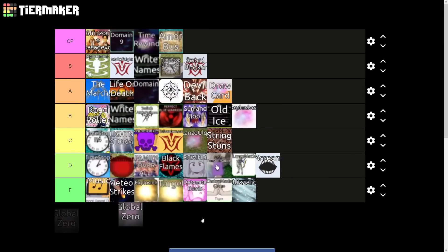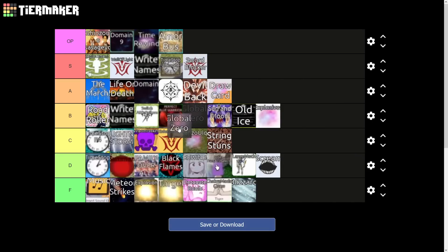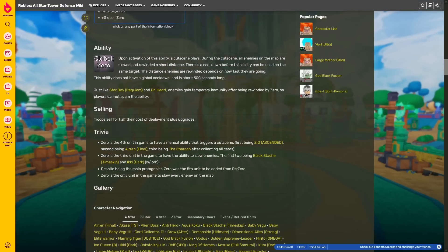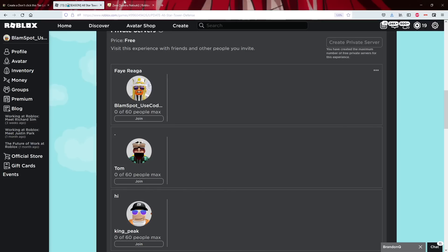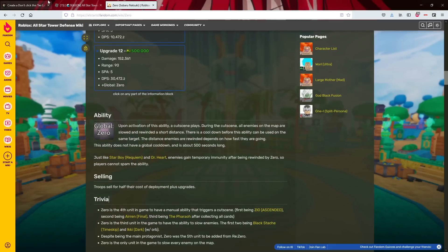Lastly we have Global Zero — this basically applies the Blackbeard slash slow effect on all the enemies on the map, and you can spam it as well, which is pretty good. So we'll give it A tier. I just don't feel like people have used it quite yet as a meta strategy, but it might be meta. The problem is the cooldown is literally 500 seconds, which is very long. It also does rewind the enemies as well, so it's pretty good overall but nothing too crazy.